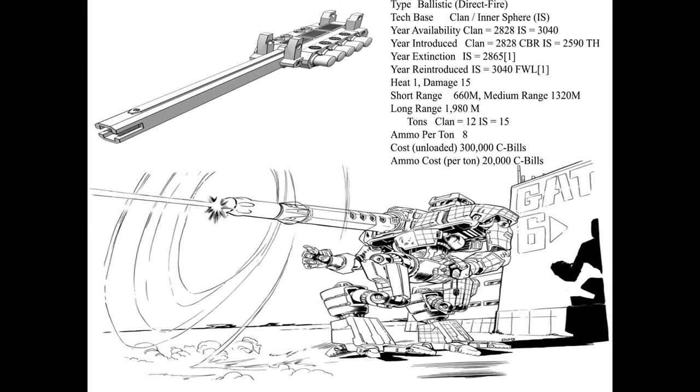In a separate category under ballistic weapons is the Gauss Rifle. Introduced in 2590 by Terran scientists, the Gauss Rifle utilizes a series of electromagnets to propel slugs of nickel-iron alloy at extremely high velocities, making it devastating at long range. Unlike traditional ballistic weapons, the Gauss Rifle does not use combustible propellant, so firing generates very little heat. However, the sheer mass and bulk of the weapon limits its application. Since it fires solid metal slugs with neither propellant nor explosive, the magazines are not susceptible to ammo explosions — however, if the weapon itself is struck by enemy fire, the capacitors that power the electromagnets will release their stored energy with an effect similar to an ammo explosion.